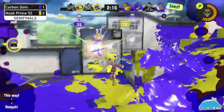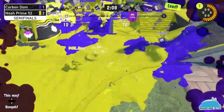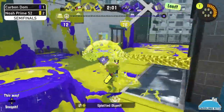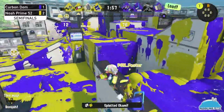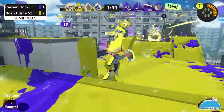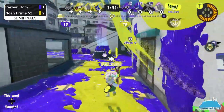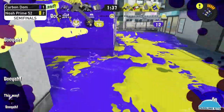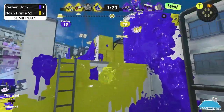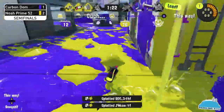A cheeky play by the Neo Splash — Carbon Dom going for a sneaky push! Right now Noah Prime has two minutes left to get a checkpoint. Carbon Domination showing how it's done on this map — just sneak by with flank routes, grab a Rainmaker and move forward. You are never safe on this map. Carbon Domination reminds Noah Prime of that — Noah Prime is chewed down and Carbon Dom might be in a spot to move forward.